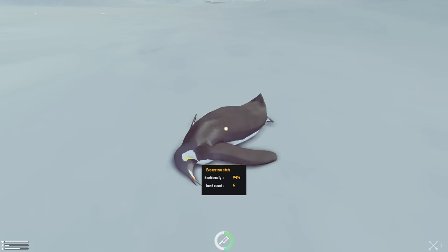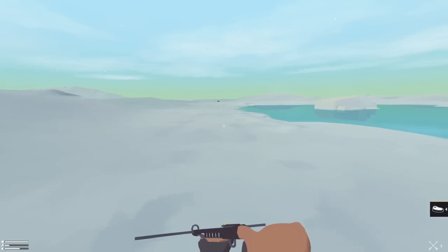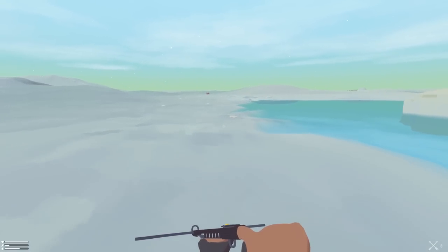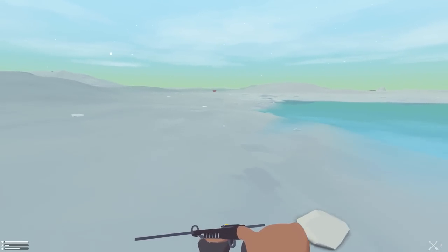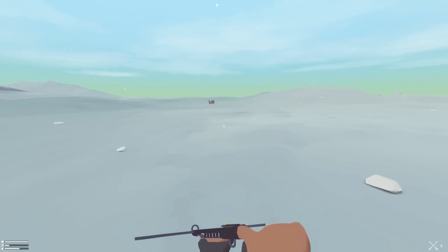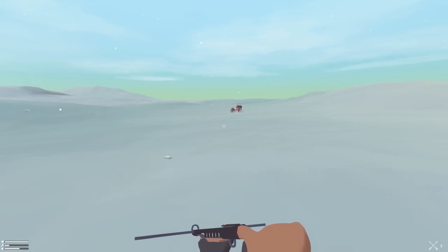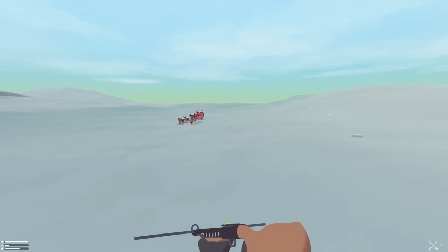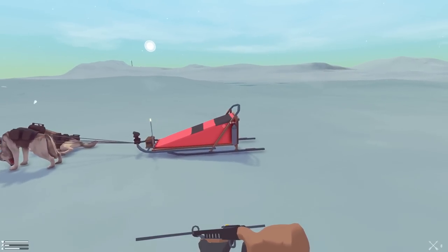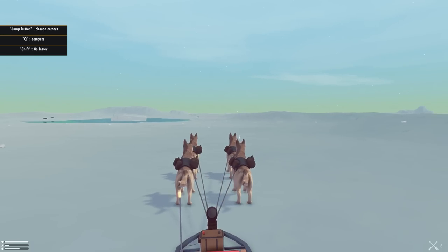For the water tank you just walk up to it and basically grab a bottle of water out. I'll give my dog some water. So we get like an ecology rating — did you notice that when we hunted stuff? It said 'ecosystem' like 95% for me just now. Holy cow, did you just slaughter a whole family of seals?